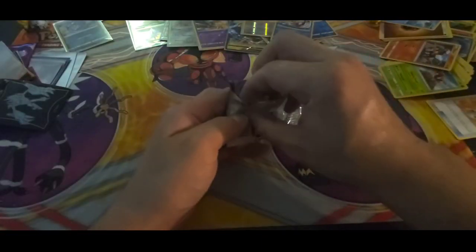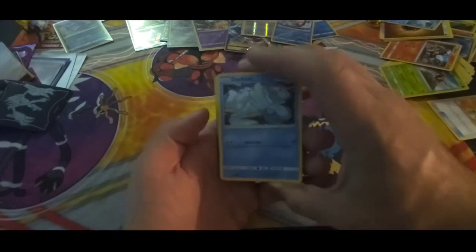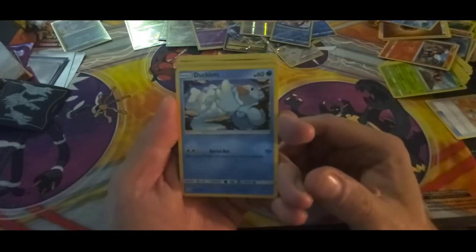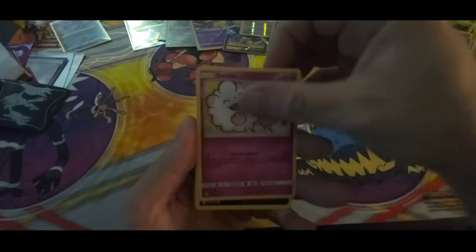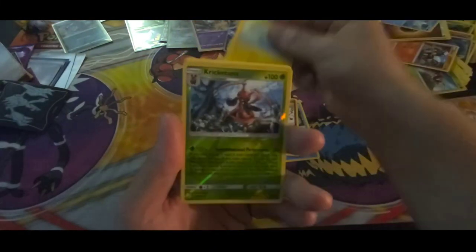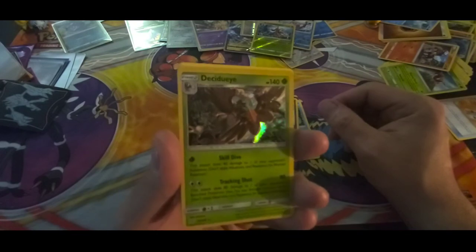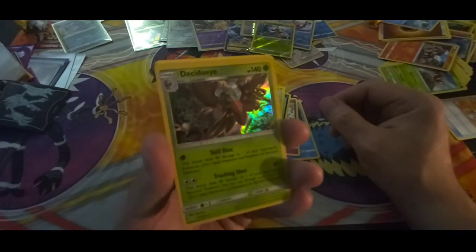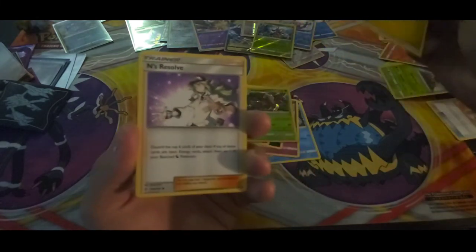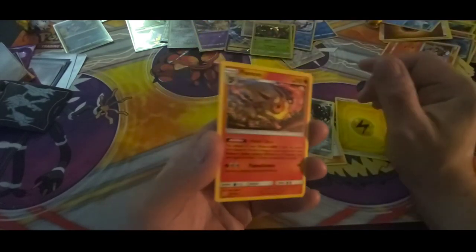And our last one. If you can like, share, and subscribe so we can continue these videos. Ducklett, Swirlix, Alolan Grimer, Slugma, Chinchu - Kricketune reverse holographic, very nice uncommon. Oh, Decidueye - holographic! I don't know if I said that right. That's the rare - beautiful card. Electric energy, Ends, Roselia, Mawile, and Flaaffy uncommon.